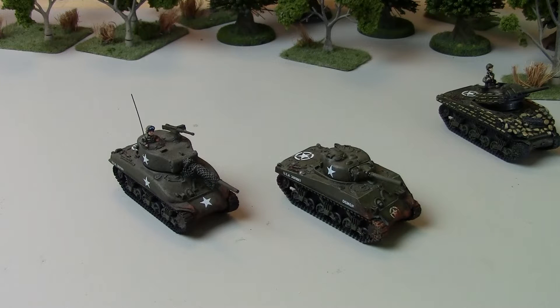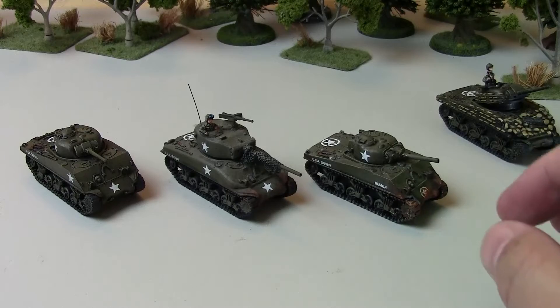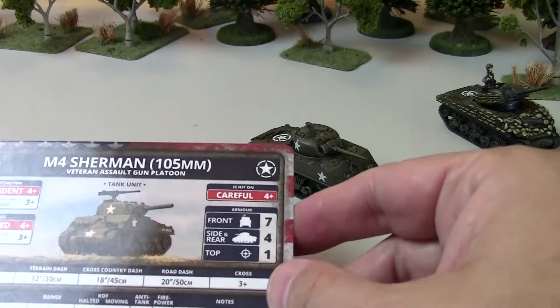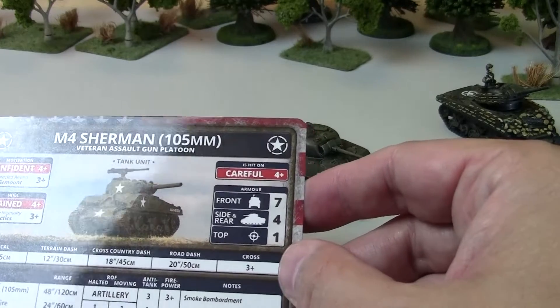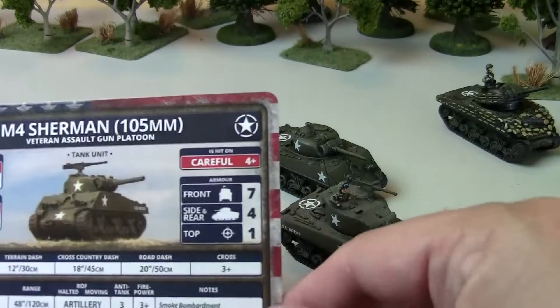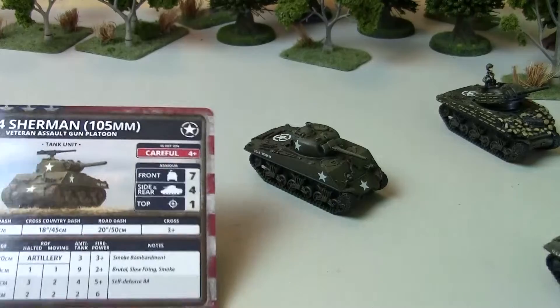The other main version of the Sherman you might see is the Sherman 105. Yes, it's a Sherman tank, but it has more in common with a Priest than its Sherman brothers — it's really an armored assault gun, a self-propelled gun. It has all the same base stats, though both the Sherman 76 and the Sherman 105 have a front armor increased by one to 7. I should have pointed that out with the Sherman 76 as well — front armor 7 is really good.